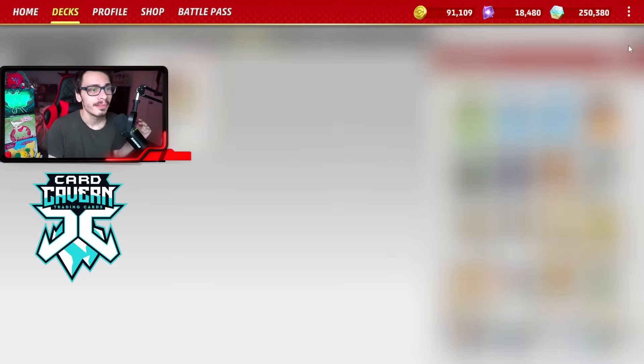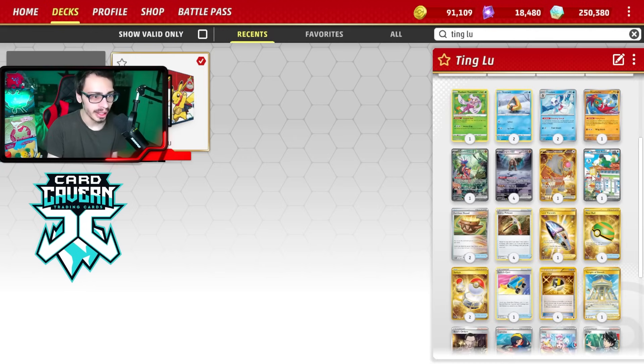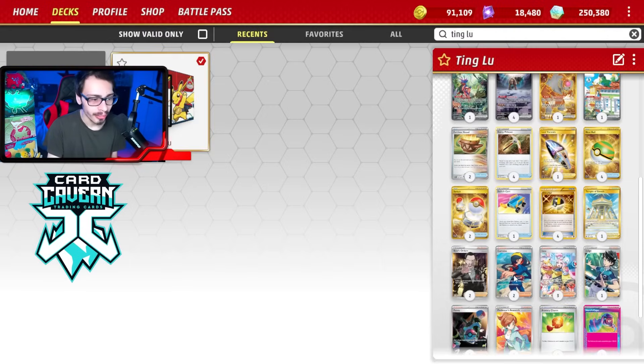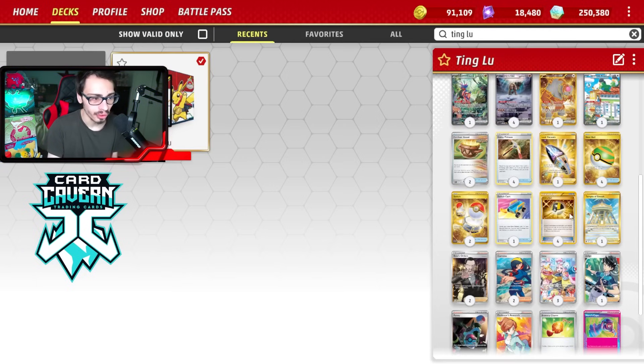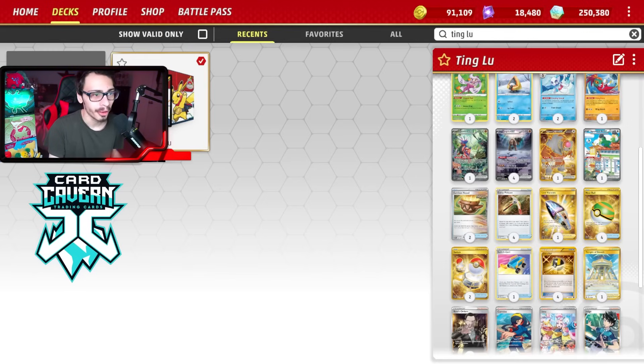The main energy acceleration is Koraidon EX with Dino Cry, which attaches up to two basic Fighting Energy from the discard pile to your basic Fighting Pokemon. However, using the ability ends your turn immediately. To maximize Koraidon's value, the deck runs Squawkabilly's ability, Carmine, Research, Earthen Vessel, and Ultra Ball — all ways to discard Fighting Energy so we can quickly power up Tingloo.